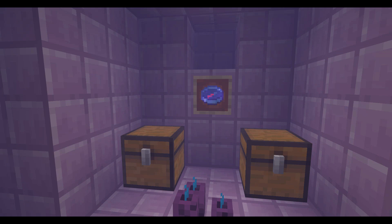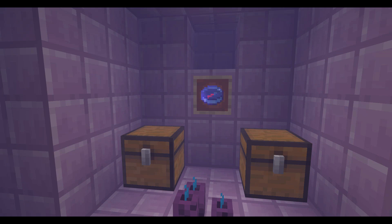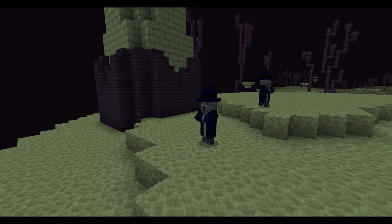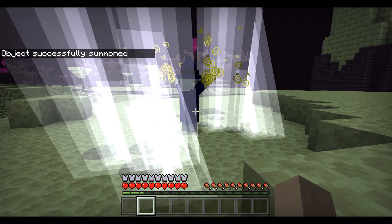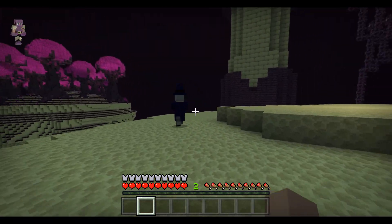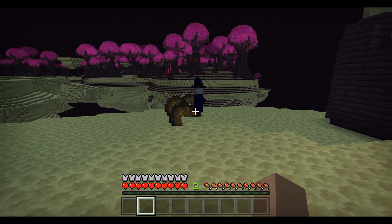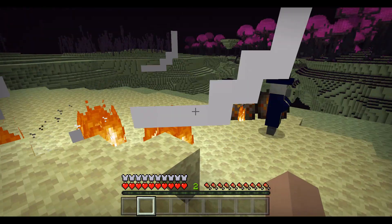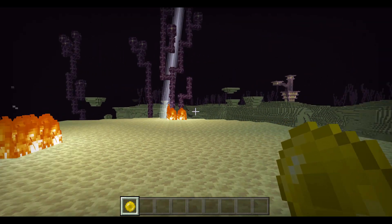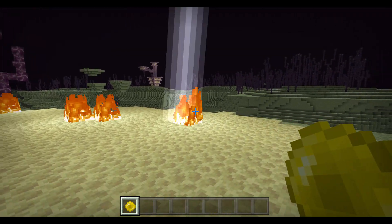While exploring anywhere in the End, you may come across a brand new structure called the Wizard Tower. A brand new mob called the Wizard spawns inside — the only Illager mob that can spawn in the End Dimension. This mob has two spells: one summons lightning all around itself, and the other shoots fireballs at nearby players. Both spells are still a work in progress. When you kill the Wizard, it drops the Electric Ender Pearl, which you can throw like a regular Ender Pearl, but instead of teleporting you, it summons a lightning bolt where it lands.